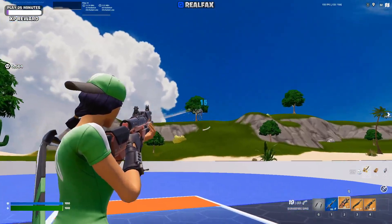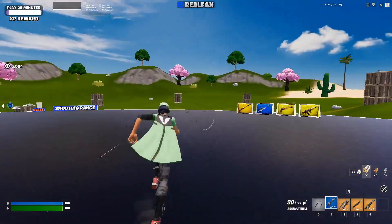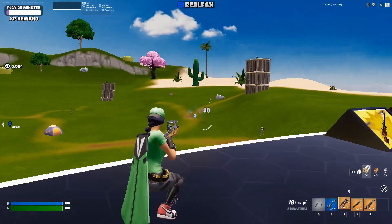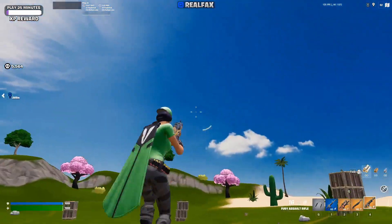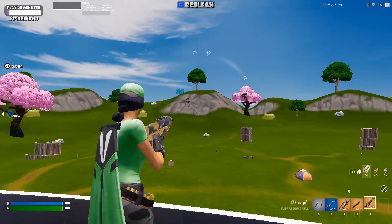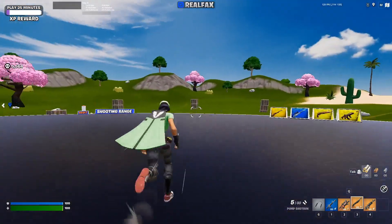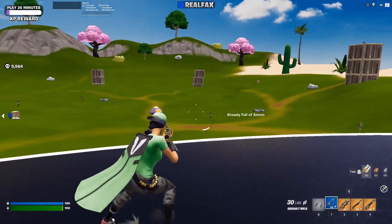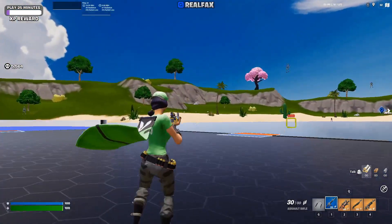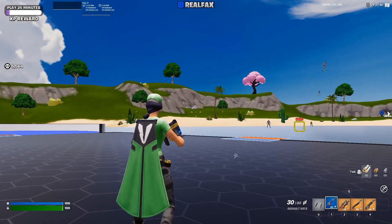Another way you can feel the aim assist is when moving your crosshair — you're going to feel a little bit of slowdown on the target. This is most noticeable if you come into a map where targets are flying down. You'll feel it a lot when they're flying down like this; sometimes you have to recenter your aim because the aim assist will be a little bit behind them. The config is still going to show mouse commands on the bottom — that's just an in-game Fortnite setting.